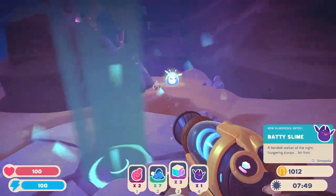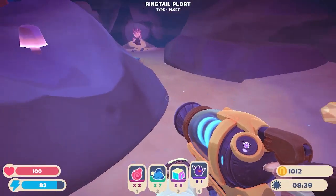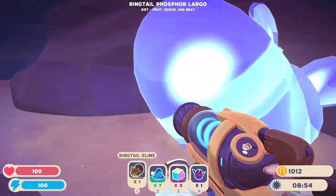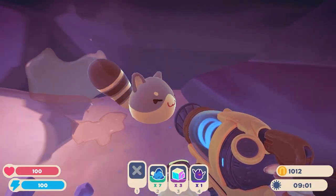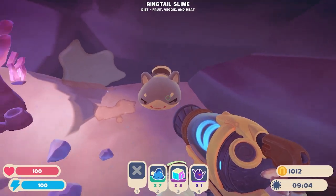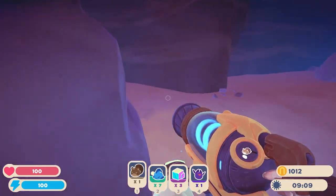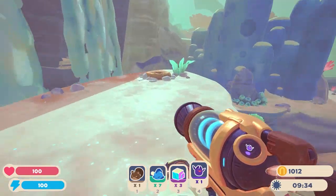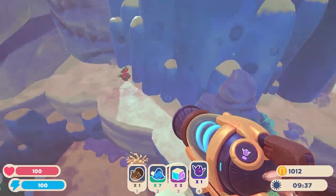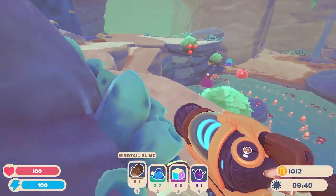Fat slime — found one. Oh hello. What are you? Oh my God, look at the ring tail! What are you? And they eat everything? What? They're like pink slimes — they're better. All right, don't want to jump off this and land in the water — death. Well, I'm going to find the other entrance to the cave. But oh my God, I love the ring tail slimes.